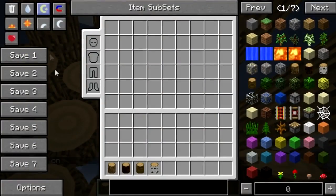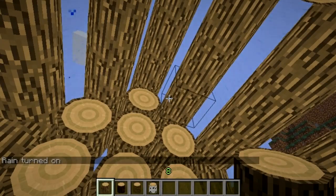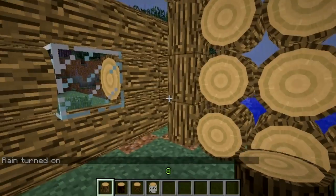Technically the roof shouldn't be able to leak, but it'll be interesting to see if the mod has actually thought of this — and nope, it's not leaking through.